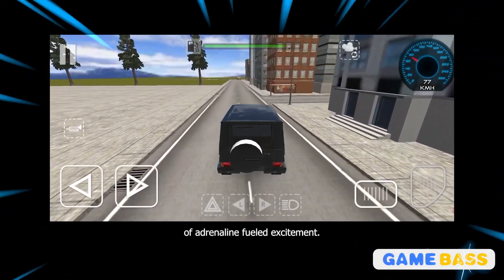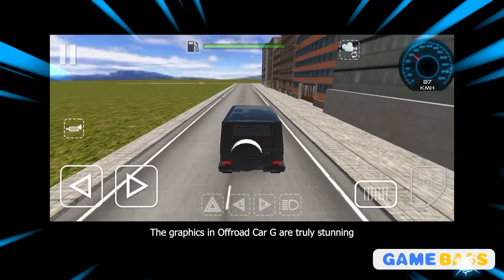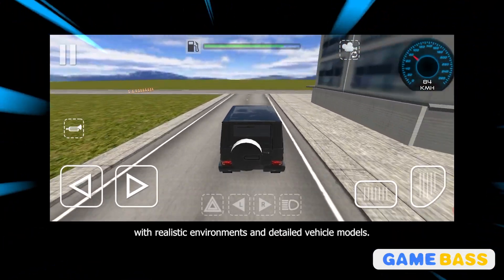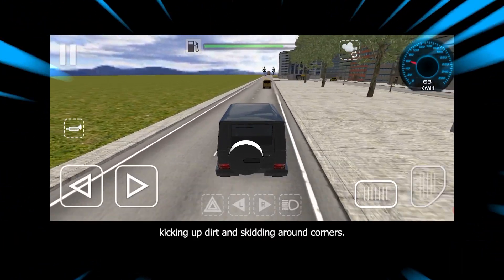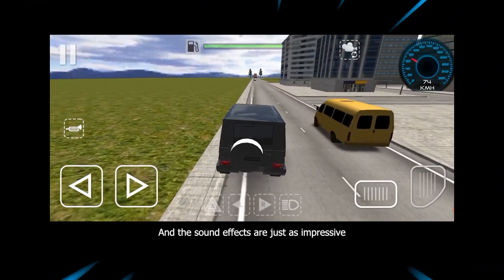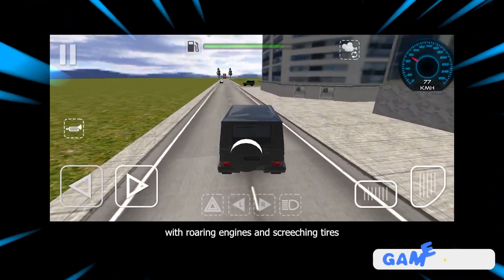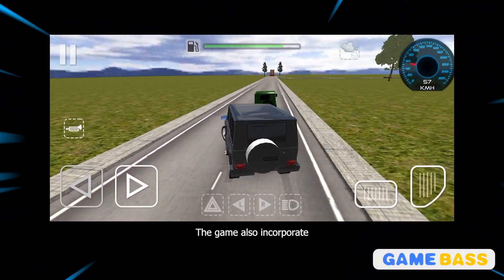Whether you're playing on your own or with friends, this game is sure to provide hours of adrenaline-fueled excitement. The graphics in Off-Road Car G are truly stunning, with realistic environments and detailed vehicle models — you'll feel like you're actually racing through the mountains, kicking up dirt and skidding around corners.